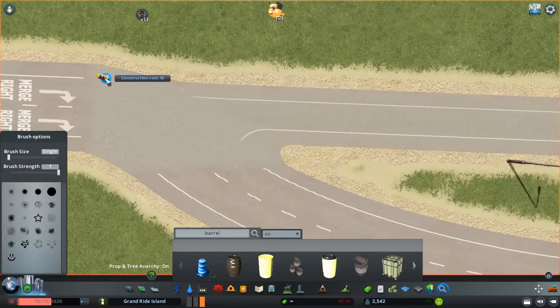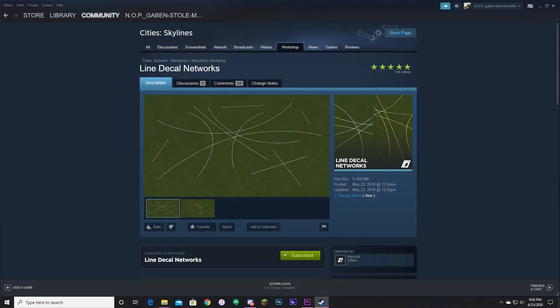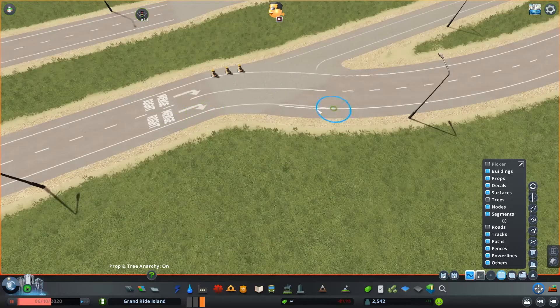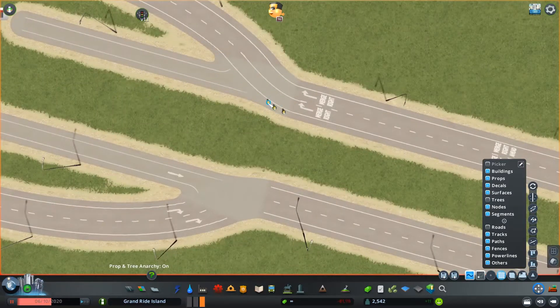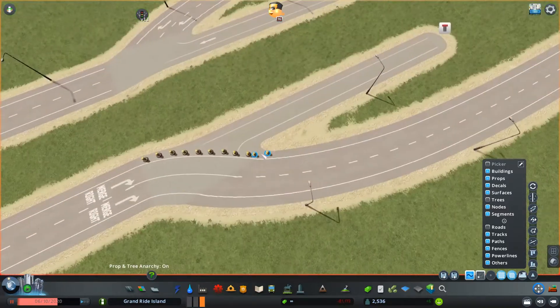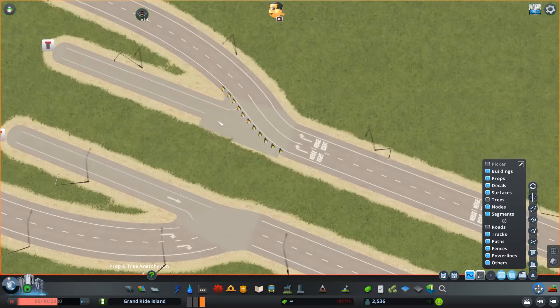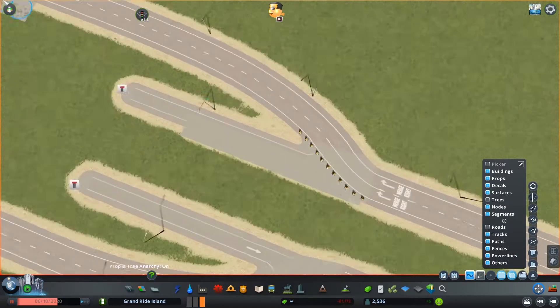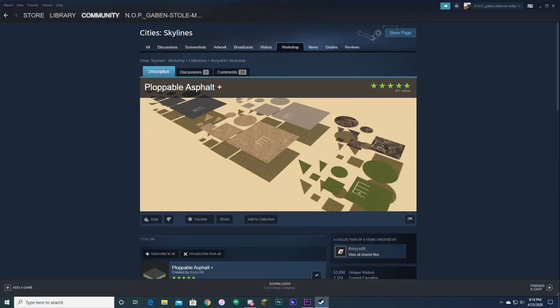For detailing the ending, I did a couple of things. First, I used the Ronix 69 road line network to make the road look like the lanes actually go to the exit. Next, I used a construction cone prop so that people won't just drive straight through. The last bit of detailing was creating the concrete pad that caps the end of the highway, using the Plopable Asphalt Pack by Ronix 69.